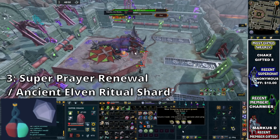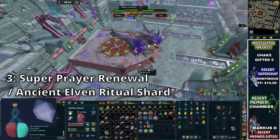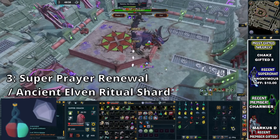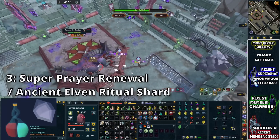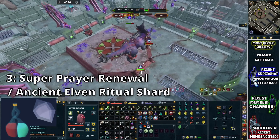These Super Prayer Renewals are incredibly useful to bring along, as they are going to restore your prayer points over a passive effect throughout the fight. This could reduce the amount of prayer potions you need to bring, which means if you go to Nex in a solo, you don't need to bring more than one Super Restore Flask, because your Super Prayer Renewal is going to do it for you. Each time you drink a dose, it's going to boost your prayer points as if you drank a potion, plus it gives you a passive overtime increase to your prayer points too.